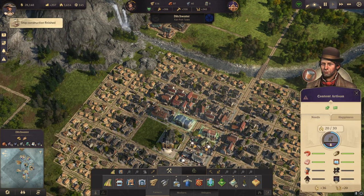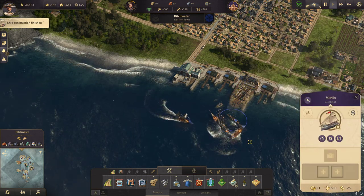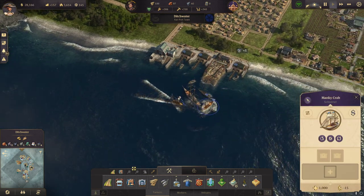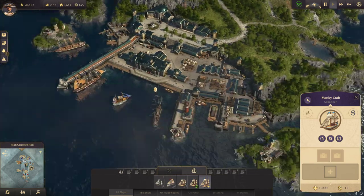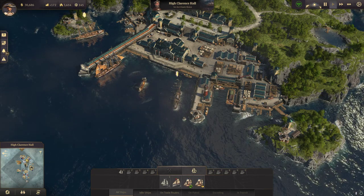Ship construction finished, so build another one. Let's grab that schooner and send it over there. How much do they sell? 2,500 — not that bad.